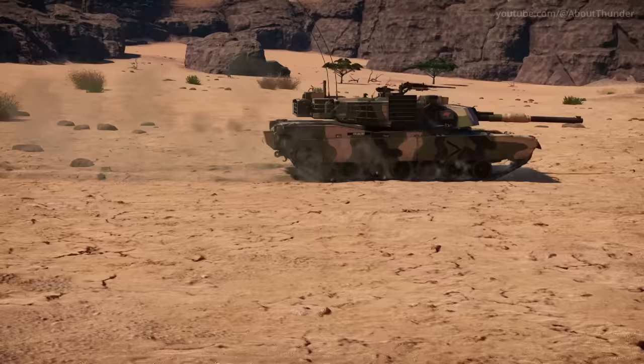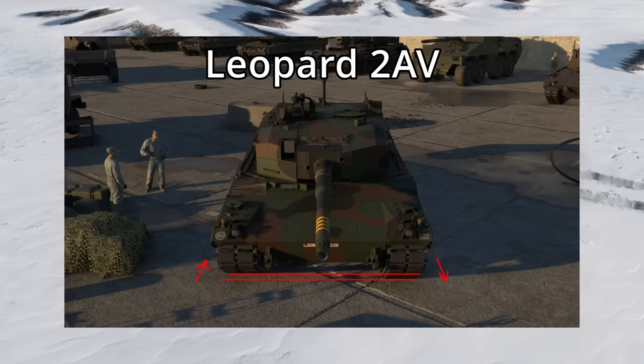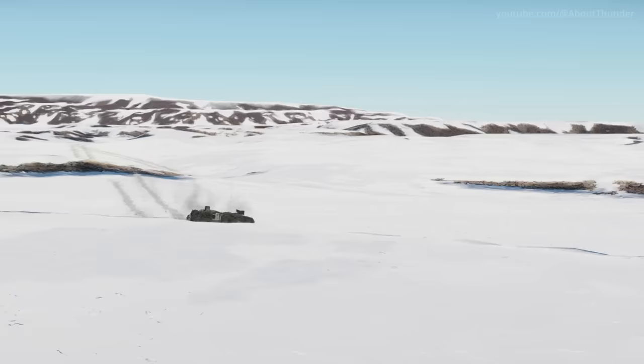Most, if not all, tanks with torsion bar suspension feature asymmetric road wheels. This is because the torsion bar from one side can't intersect with the torsion bar from the other side. It's something you normally wouldn't look at and probably assume is symmetrical, but it is a nice touch and it's good that it's been modeled.